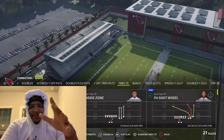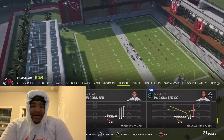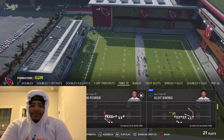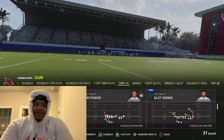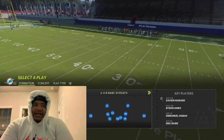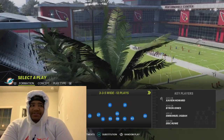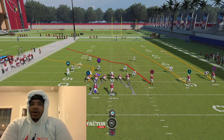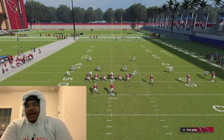I know a lot of y'all are saying Cover 2 has been giving you hell because there are a lot of pro players running it right now. So I'm gonna be in the New England Patriots playbook — they also have this in the Detroit Lions playbook. The play is Vertical Strips Tight End. I'm gonna show you two ways to destroy Cover 2 with these two plays. I'm gonna run dollar pinch two. The setup: all you want to do is block X, block all one, put circle on a streak, and triangle on a flat.